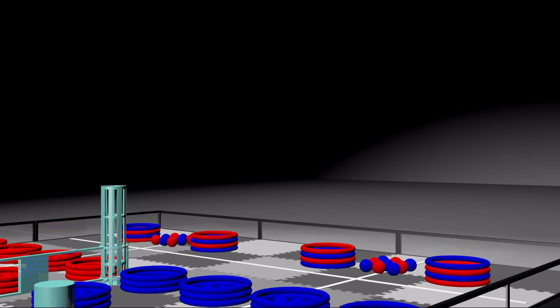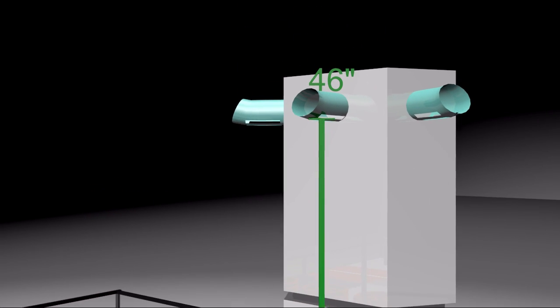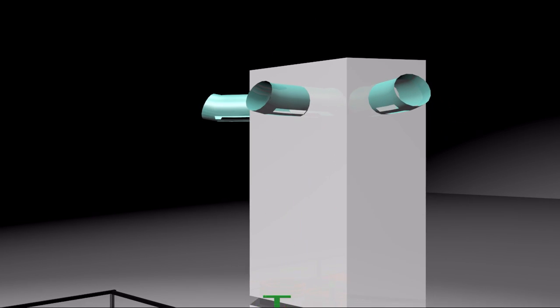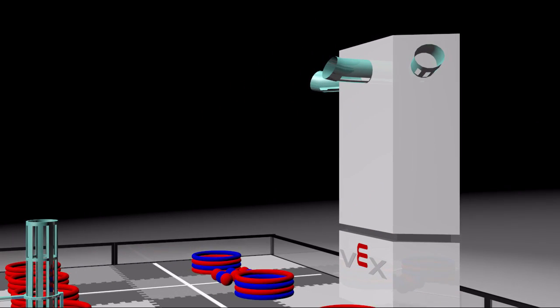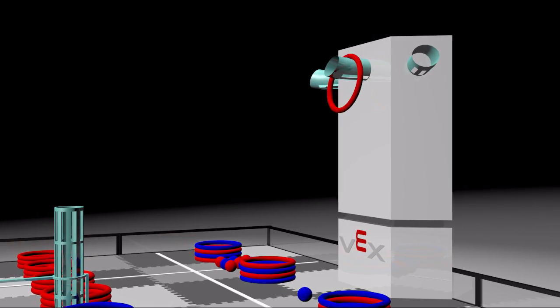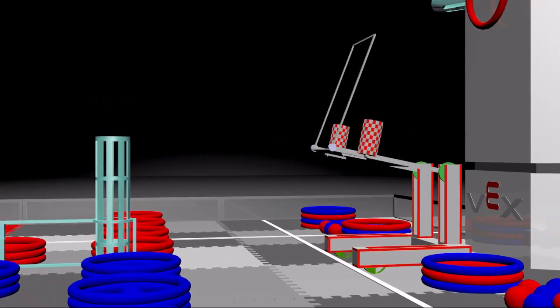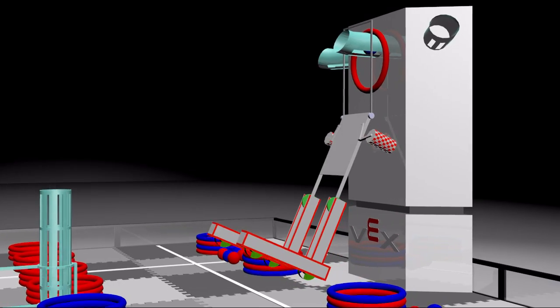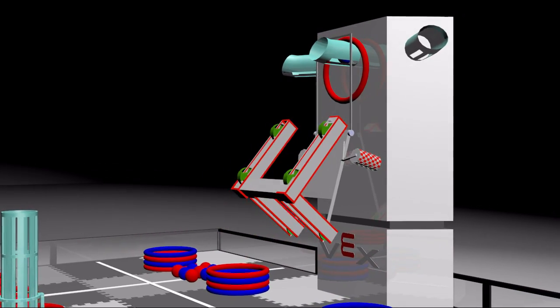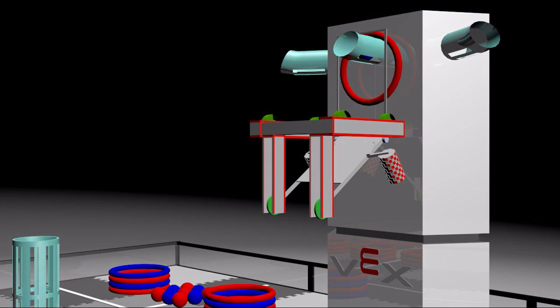The third and final type of goal are three 46 inch tall horizontal cylindrical goals. The open ends of these goals are slanted to keep scored balls in. Hoops scored on these goals are worth 3 points and balls scored on these goals are worth 4 points. If a robot were to hang on these goals and get its bottommost part above the indent of the tower, the points on its own alliance would be doubled and the points on its opposing alliance would be negated.